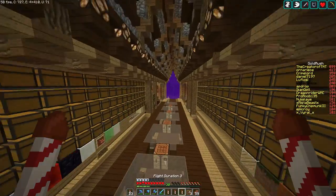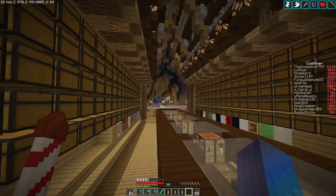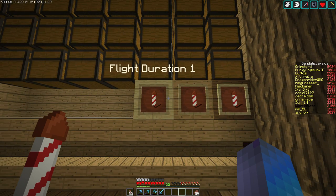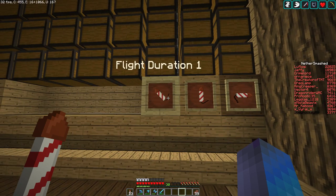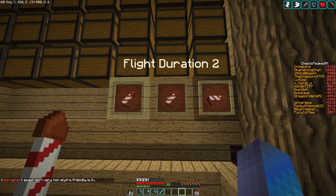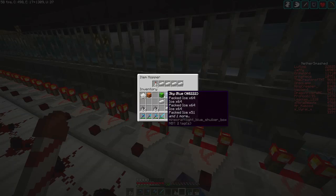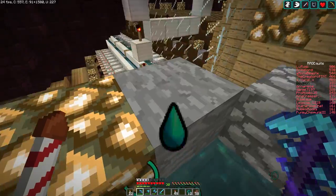As I was crafting these flight duration rockets and organizing them in a chest, I looked up and remembered — we have a sorting system for this. So I'm just going to put the rockets in now so you can easily see flight duration 1, 2, and 3. I'll fill in the sorter filter items and start filtering them automatically. I'm going to craft a whole bunch off camera using all the paper and gunpowder I have, and then move on to the next topic.